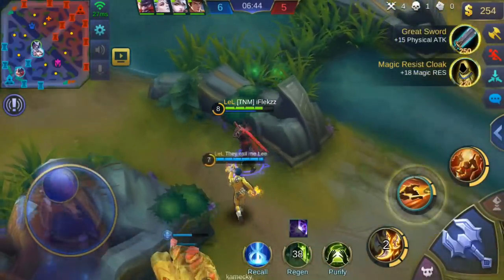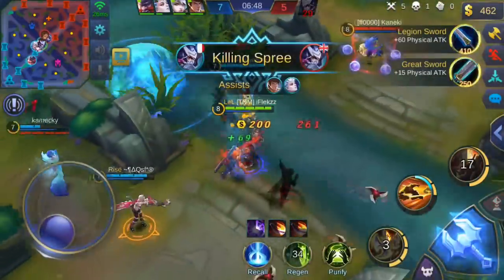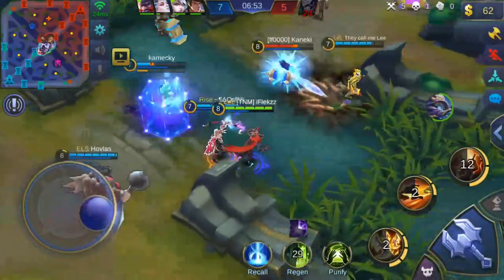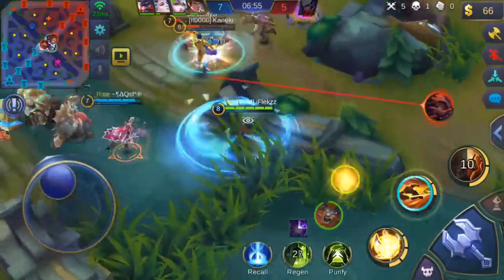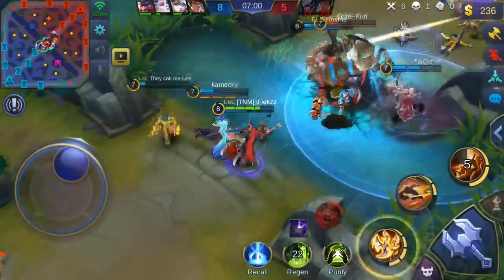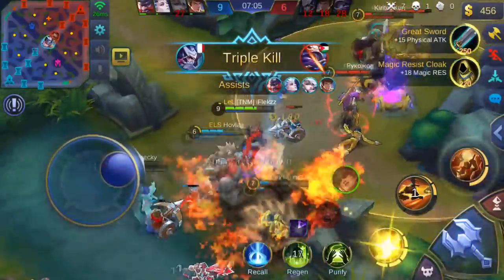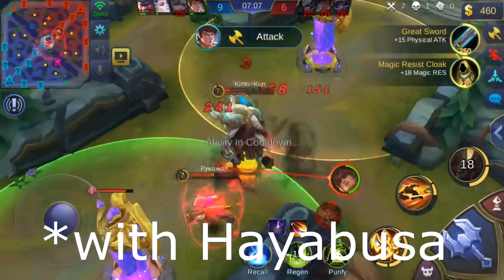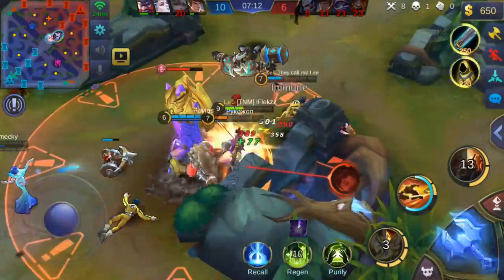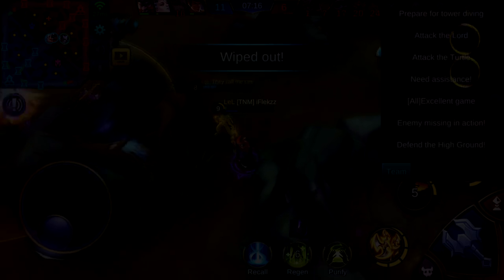What's up guys and welcome to another guide. In this guide I'm going to explain how to use Hayabusa the Shadow Assassin. Hayabusa is a very strong hero, very agile, very mobile, and very hard to kill, but he deals tons of damage. He will dive turrets without any problems, he will heal a lot of damage he's done, and he's just very fun to play.